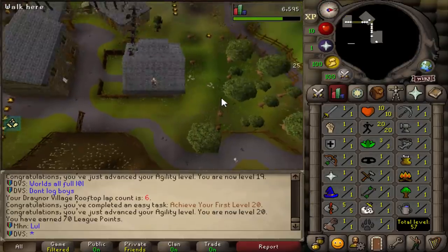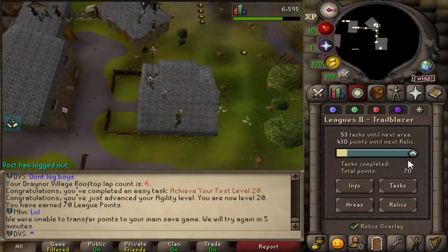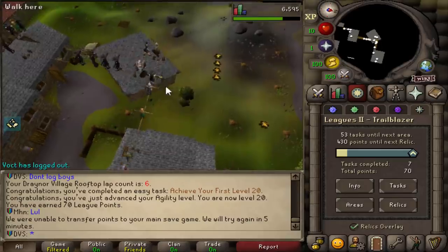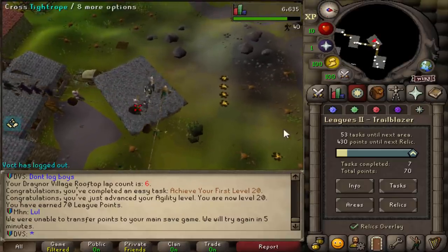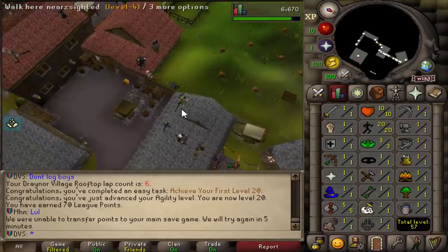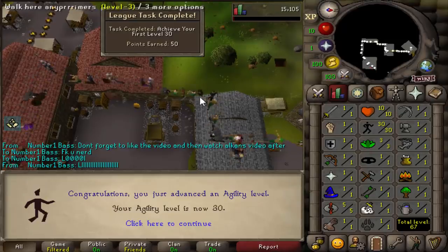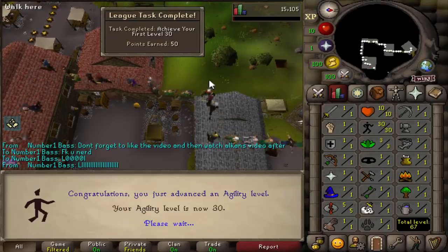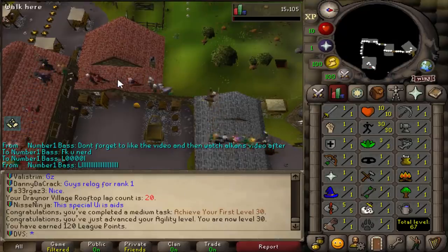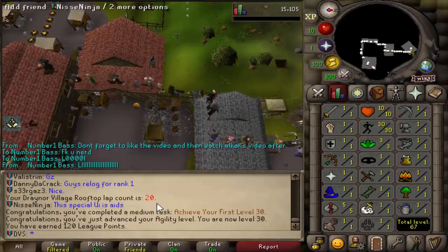Level 20 agility took me a total of 5 minutes, and I've already completed 7 total tasks just from doing agility. I'm up to 70 total points already. It should probably take me like 10 or so more minutes to finish 30. There's level 30 - it ended up taking me 20 minutes total from level 10. I was looking through the tasks, and if I actually do 30 laps on this course I get 50 points - it's a medium task. So I'm going to be doing 10 more laps here just to get that.